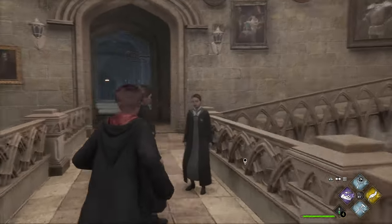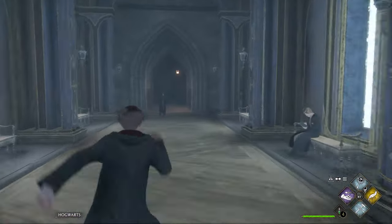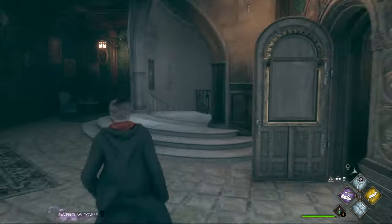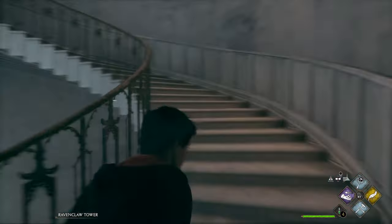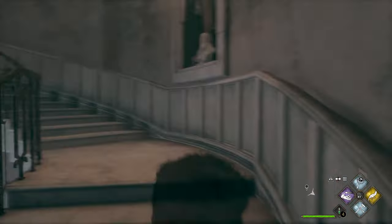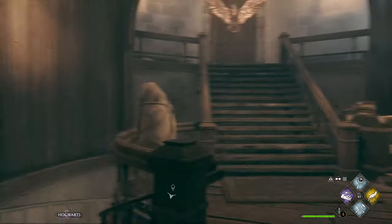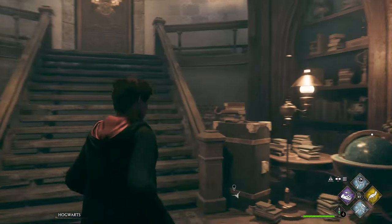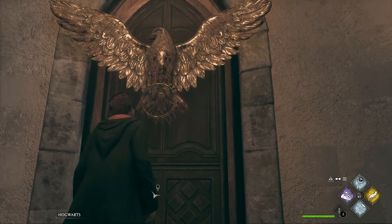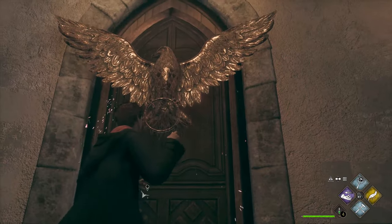You'll know you're heading the right way when you see a hallway that's completely blue. Then you'll go into that hallway passing all of these nerds with their nose in a book — and yes I know I'm one of them. We're gonna go through the doorway, up the stairs, and just follow this staircase around and around all the way up to the top. There's nowhere else for you to go once you're in the stairway. And then once you get up to the top you're gonna see it right away — straight ahead is the bronze eagle with the brass knocker. If it's your first time up here you'll see a Revelio page telling you how to get in, but since we're not playing Ravenclaw it doesn't matter no matter how many times you aggressively knock on the door.